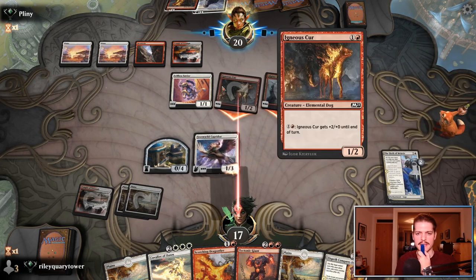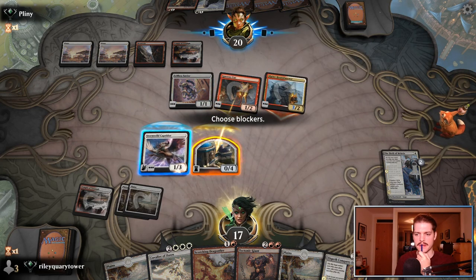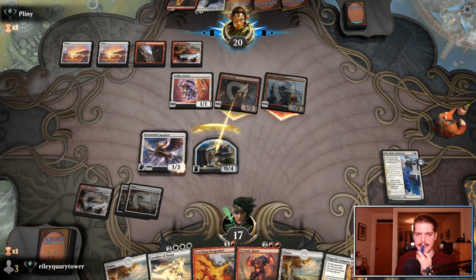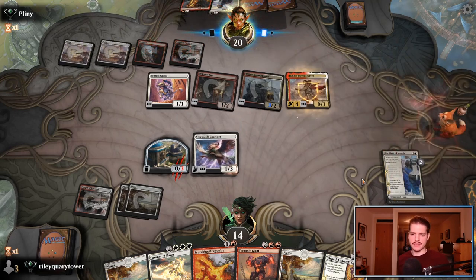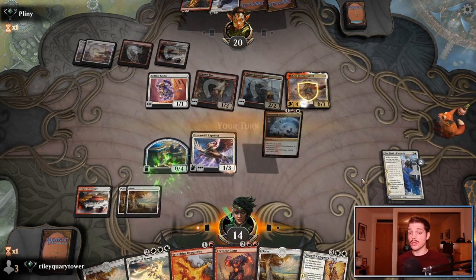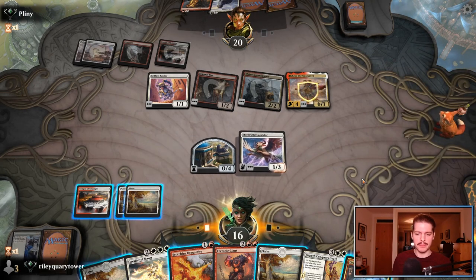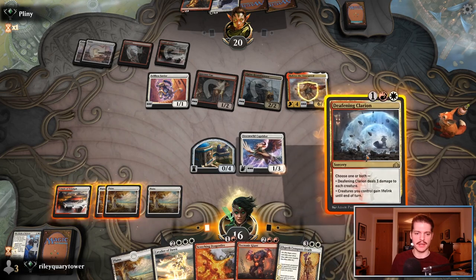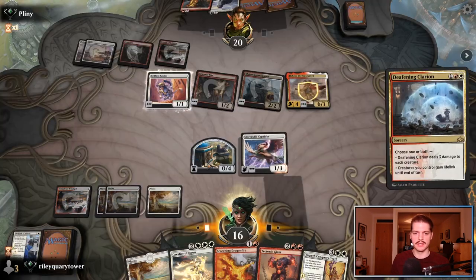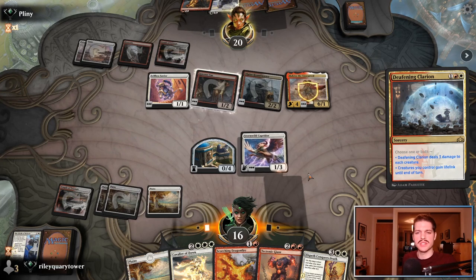They've got something else — I guess they just want to cast out a... Haktos! Four? No, that's good — Solar Blaze. Oh! Well, we'll still cast a Deafening Clarion. Solar Blaze would kill this Haktos. It's still a really good Clarion, right? Actually, they can keep something around with the Selfless Savior — or not, sure. Cool. So now, can we race this Haktos or can we find an answer? We can block it with the Tectonic Giant as well — that's not too bad.